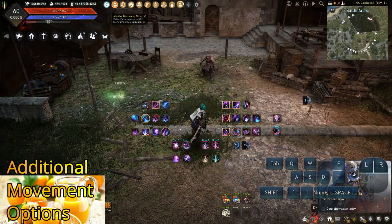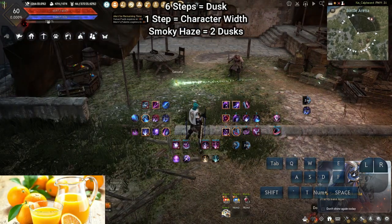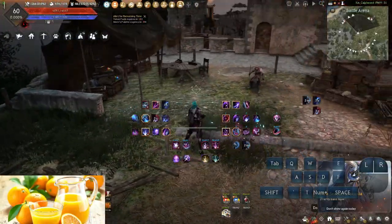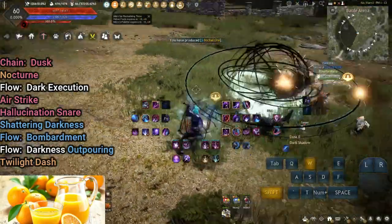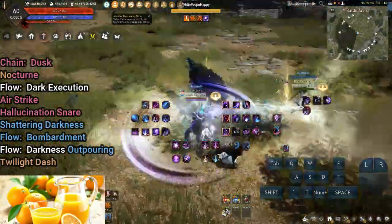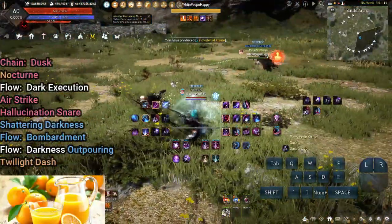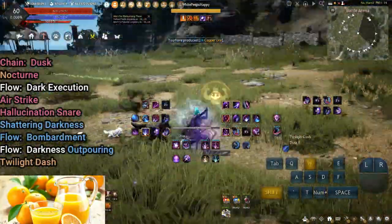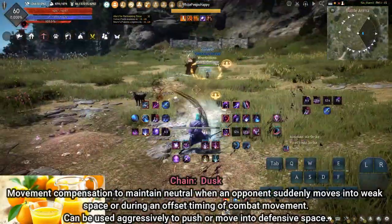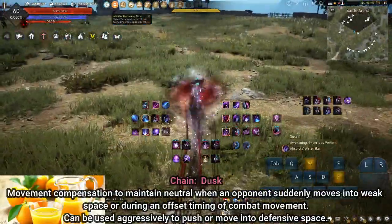Additional movement skills: approximately six steps equal one Dusk on a leveled surface; one step is about a character width. Smokey Haze equals two Dusks. Default hit angle cone is estimated to be 90 degrees. Most of these skills can be used in neutral to gain space, pressure, or cooldown advantage. A common disadvantage DK must deal with is grabs — trading one or two of these skills to remove the disadvantage limits the opponent's melee range options. Chain Dusk: movement compensation to maintain neutral when an opponent suddenly moves into weak space or during an offset timing. Can also be used to aggressively push or move into defensive space.